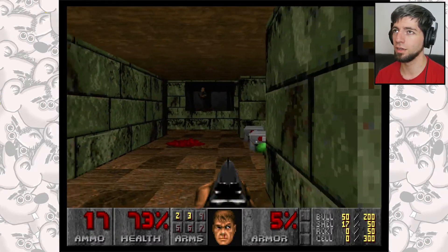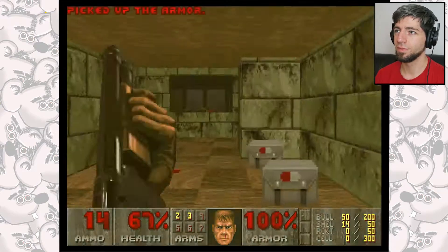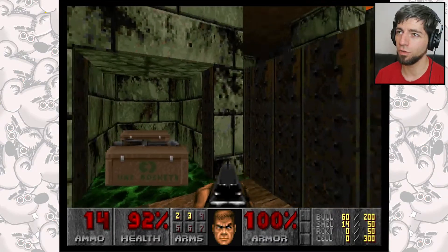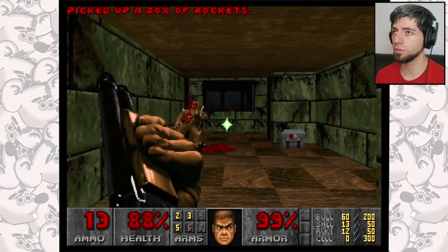Build these little punks. And this is one of the few secrets that I actually know. If you see the little gap down there, we can drop here, make the platform fall, and nab ourselves a lovely rocket launcher.